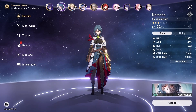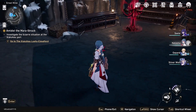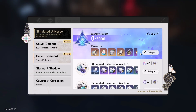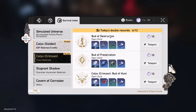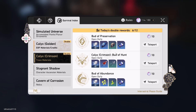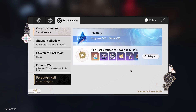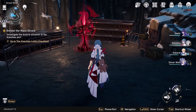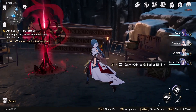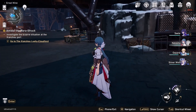Late game, leveling characters from 70 to 80 takes a ridiculous amount of XP books, so I highly recommend focusing on either the XP ones, the light cone upgrade ones, or whatever your main 8 characters need. 8 characters — because if we go to the Forgotten Hall, eventually you need to be running with 8 characters instead of just 4. That is my suggestion for this event. I hope you enjoy it and I'll see you next time.